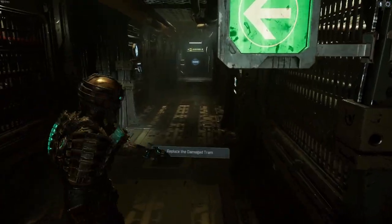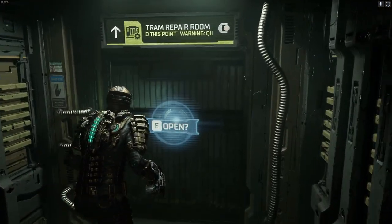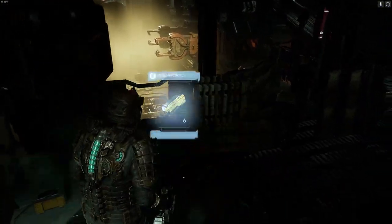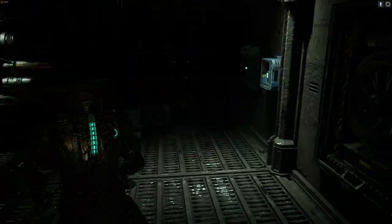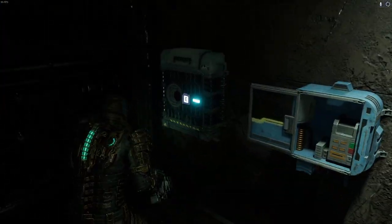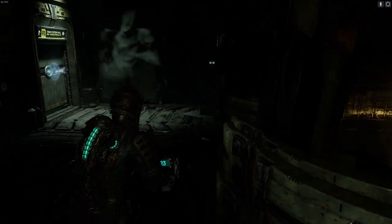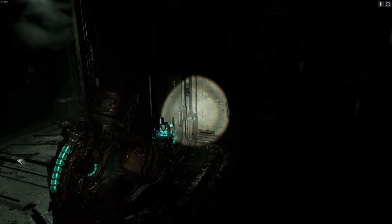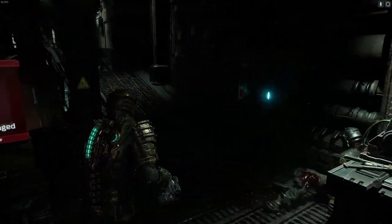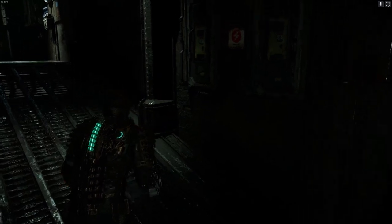We can't go that way, not yet. Keep collecting that plasma — we'll need as many plasma bolts as we can. These blue containers, just like in the original, always contain power nodes, and we're going to need a lot of power nodes. I'm hoping to have lots of fun on this playthrough with all the different weapons, because in my first playthrough I only used a plasma cutter to get the achievement.